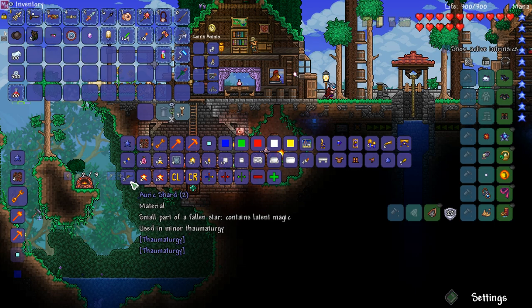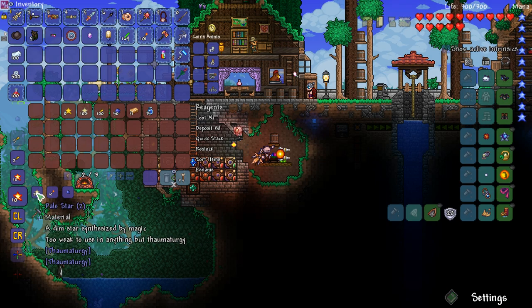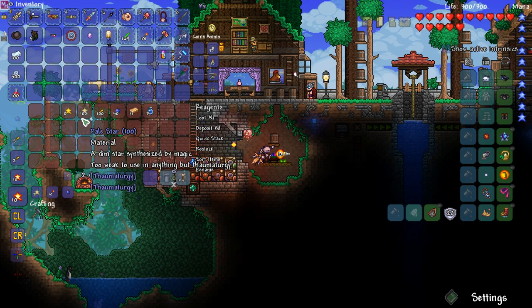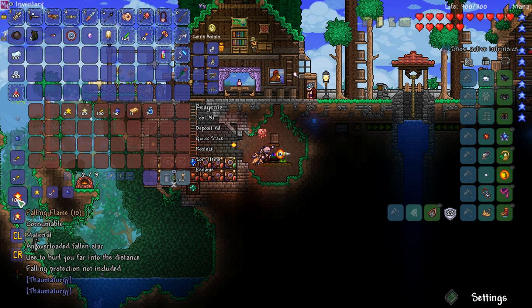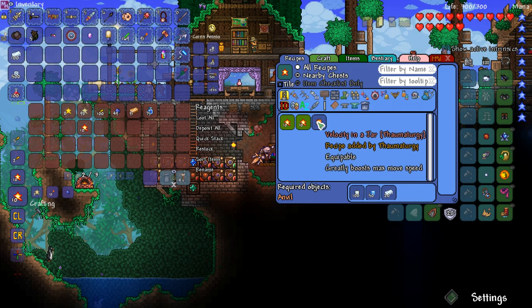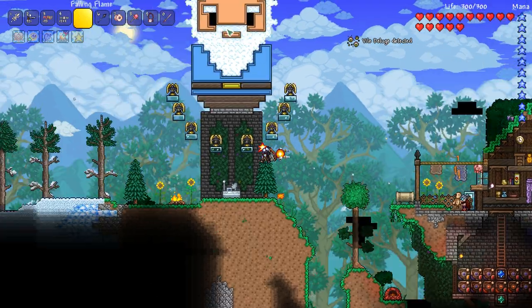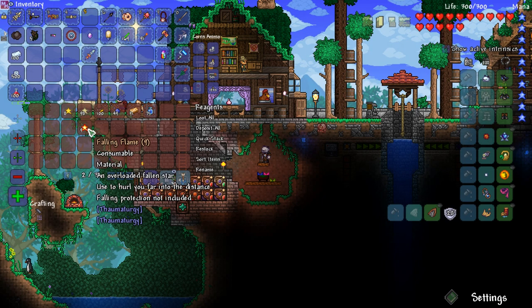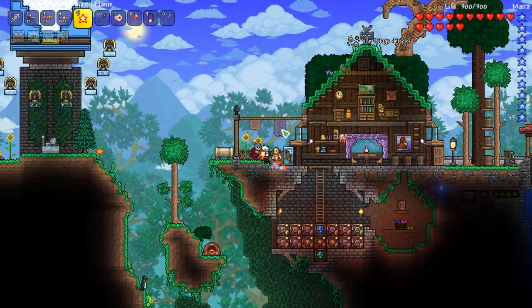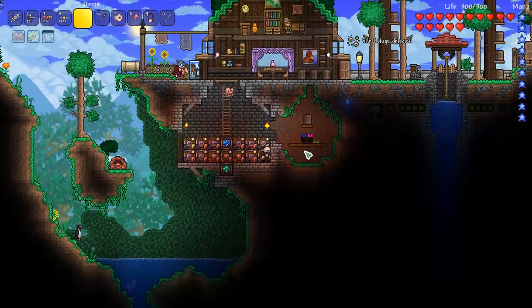Let me check out things from the Taumaturgy mod that we haven't explored yet. The Taumaturgy NPC sells bars and from those you craft other things. He doesn't have this water ingredient I was looking at. Let me craft 10 of these — Velocity in a Jar greatly boosts max move speed, very interesting. Let me try that out — whoa, okay, I think I hit a block or something. Come on, let's stand on top of the block and try again.